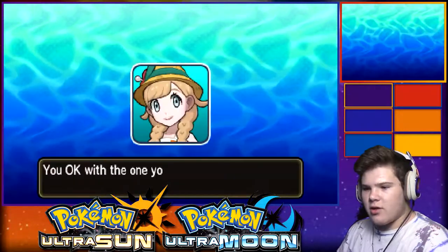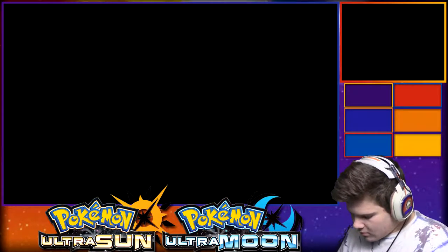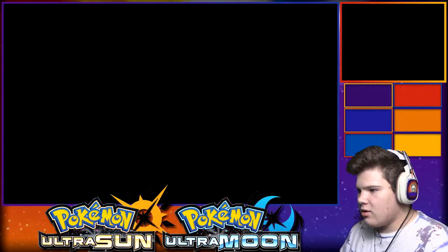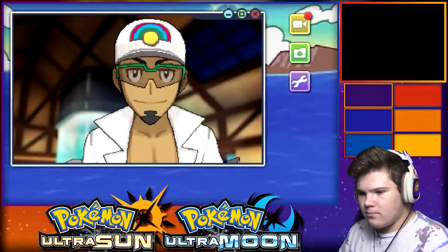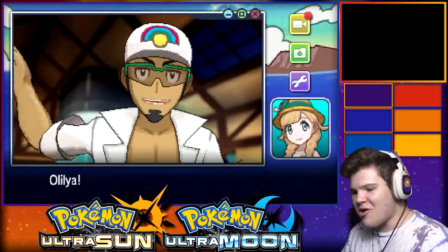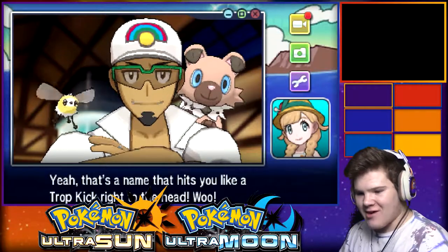I'm going to go with the female character. When do we get to change our hair color? I want the blue eyes for Alilia. We got Alilia as the name - wait, that's how it was. Oh, Lily. Okay, cool. 10-4 good buddy. I'll let everyone know you're on your way. Oh, Lilia - yeah, that's the name. It hits you like a kick right to the head!